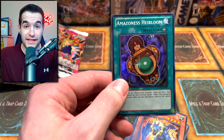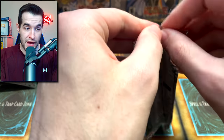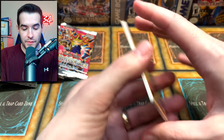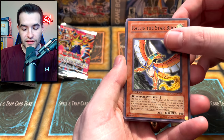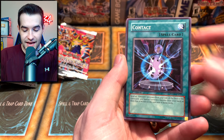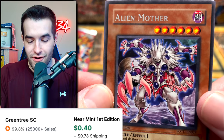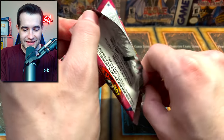Back to Power of the Duelist, then we're going to do the Magician's Force pack - pretty excited about that. We got a Baby Sarasaurus right off the bat - that's a super rare in the new OTS pack, so that's pretty awesome. We got Jurassic Egg, Alien Skull, Royal Writ of Taxation, Ralus the Starbird, Baby Sarasaurus again, Contact, Chrysalis Dolphin, Ambulance Rescue Roid, and Alien Mother. Not much that time, but we still have a chunky Magician's Force pack.